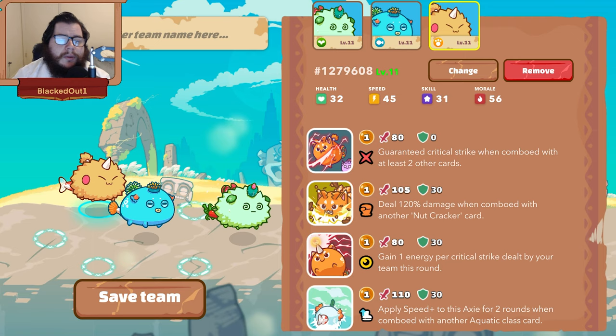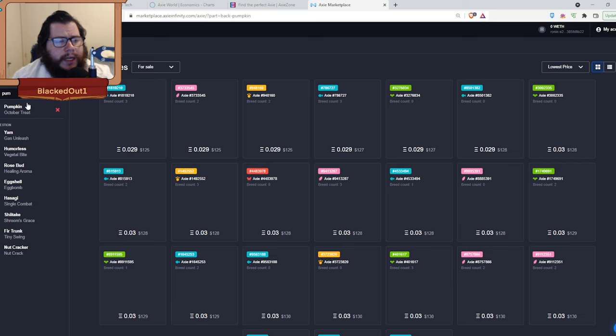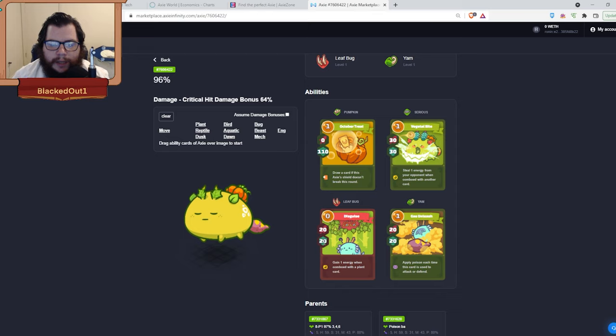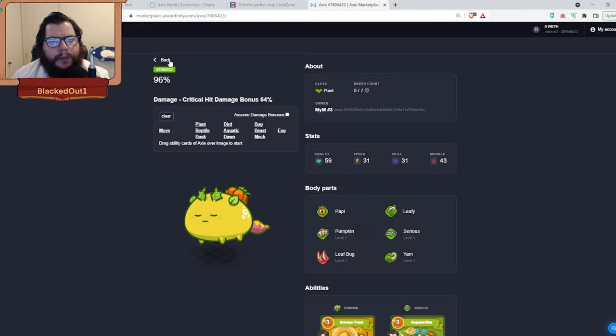The next comp is a poison comp. For the tank we're going to want Pumpkin, Serious, Leaf Bug, and Yam at 31 speed. Pumpkin does 110 shield and draws a card. Leaf Bug does 20 damage, 20 shield, and generates an energy when comboed with a plant card. Serious does 30 damage, 30 shield. Yam does 20 damage, 20 shield, and applies a poison to your opponent.